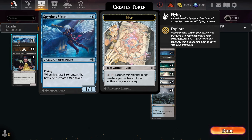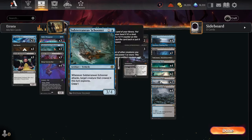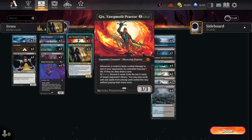Aside from that, we are running Spyglass Siren and Greedy Freebooter as one-drops. Freebooter is fantastic in a build like this because it gives you a good speed bump blocker in the early game that also dies, scrys, and gives you a treasure token. That treasure token can be used to ramp up into Veinripper or Virtue of Persistence. Spyglass Siren into Subterranean Schooner is a very common through line for this deck. Also Deep Cavern Bat into Gix is another common through line.